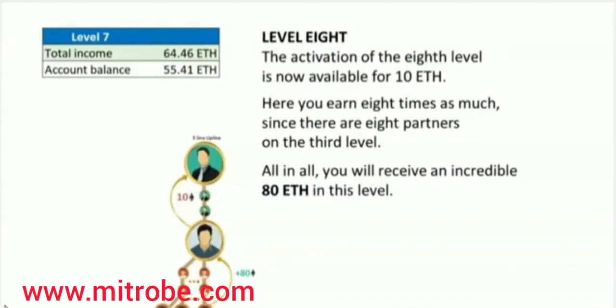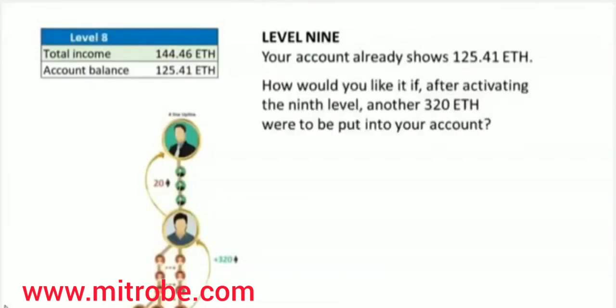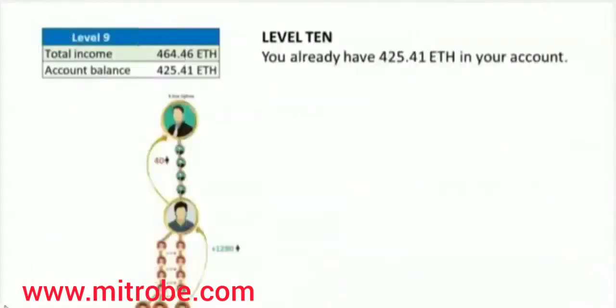But now it's getting even more interesting. Let's have a look at what happens at level 9. Your account already shows 125.41 Ethereum. After activating the ninth level, another 320 Ethereum will be added to your account — yes, 320 Ethereum. This is because 16 people sent you 20 Ethereum each to activate this level for themselves. Not so bad, is it? You already have 425.41 Ethereum in your account.